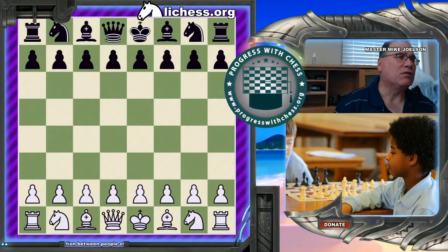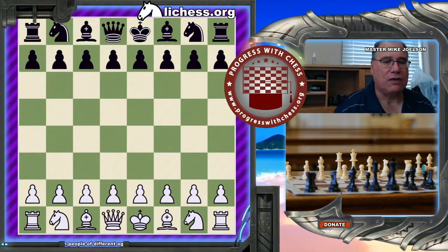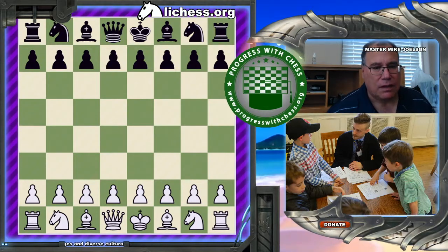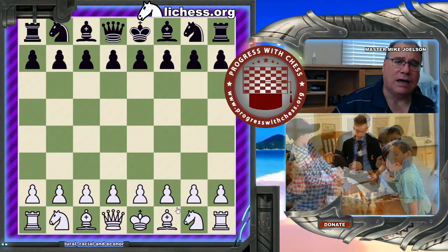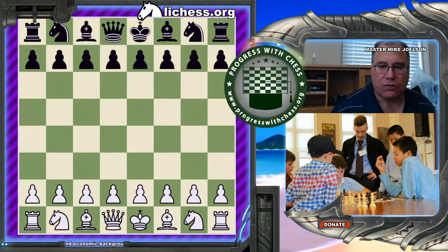Except this time, we're going to show how this tactical theme can be used to create checkmate. The game we're going to be going over today is a game that I played, and it's also a common theoretical position in the Ruy Lopez, the Marshall Gambit variation.